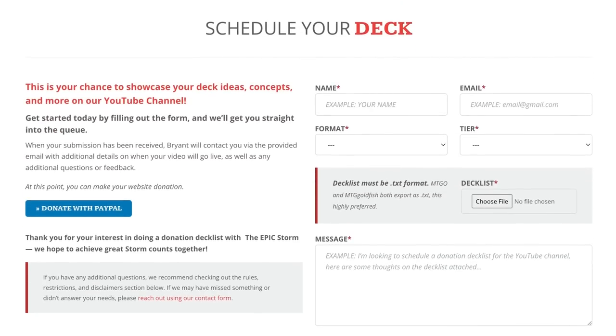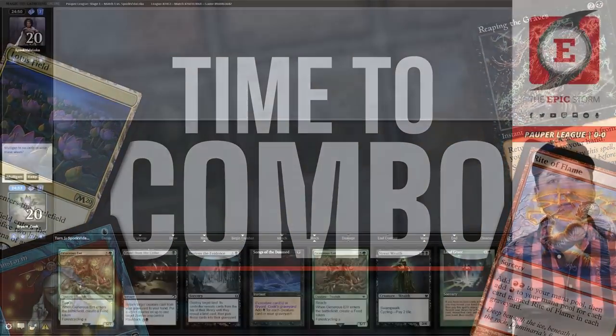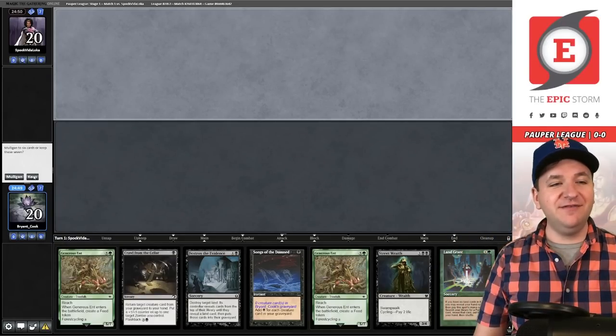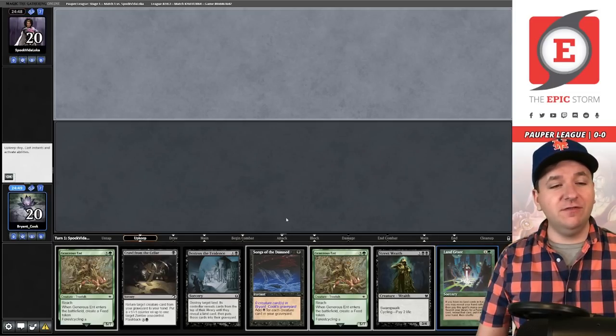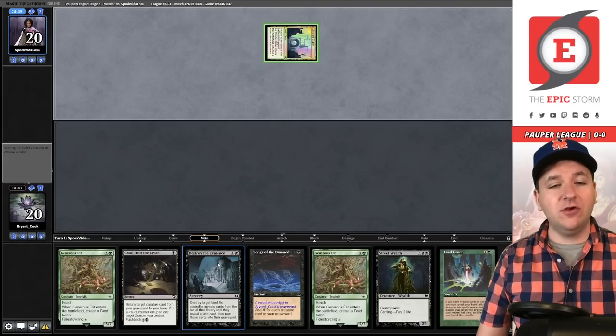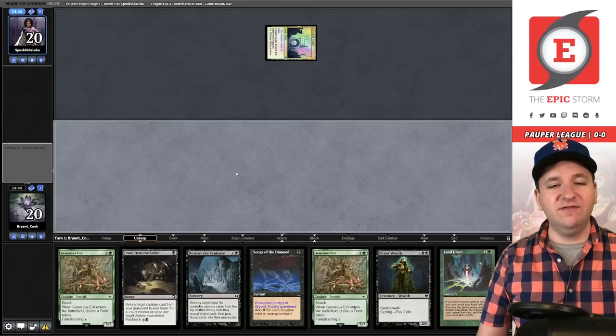Welcome to the first round. We're on the draw and we've opened up a pretty amazing hand — we'll keep this. We have Land Grant to get our first land and Generous End to pull out the second. We already have an Oops card with Destroy the Evidence. Looks like our opponent is on a blue deck, so game one might be pretty tough unless they tap out.